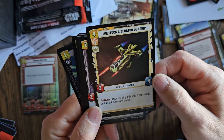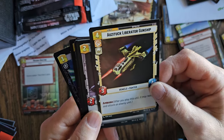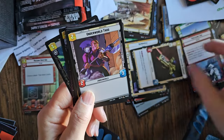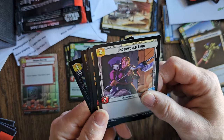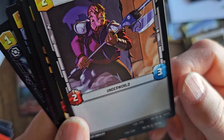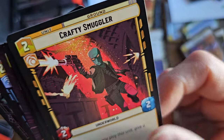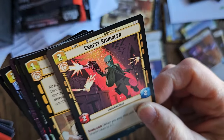Liberator Gunship — if anybody out there knows what this is from, tell me and I'll do a video about it. This is a good space unit. You could divide these up amongst aspect, it's really interesting how you divide your decks. Underworld Thug — I don't have this one, look at that artwork. Crafty Smuggler — I don't have this either. Shielded: when you play this unit, give a shield token to it.